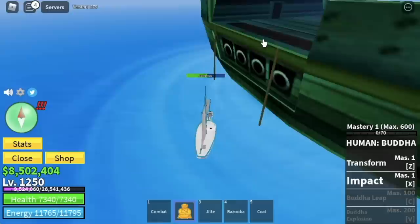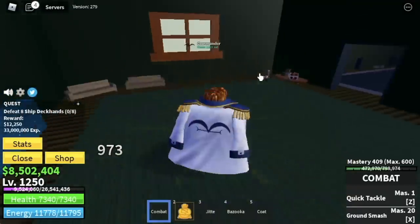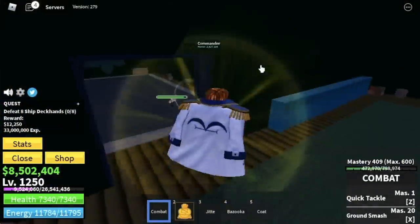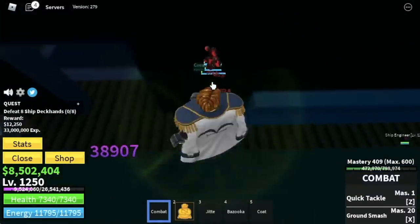We got the Jitte! Okay, back to grinding. Next island is the Cursed Ship. First off is the ship deck hands — lure 4 and do the wall strat. Wall strat here means no damage. You're going to grind here until level 1300.